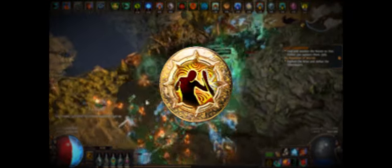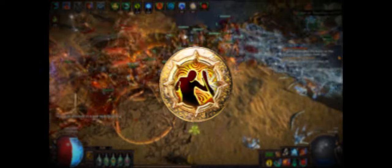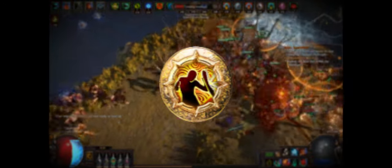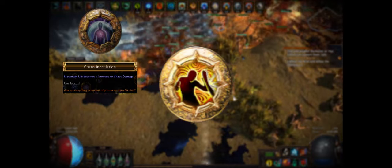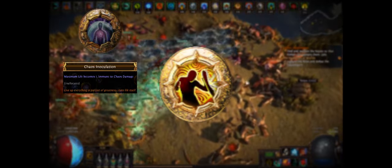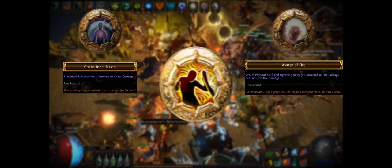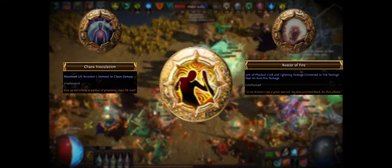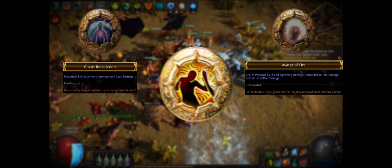The final type of node is referred to as a keystone. These big and obvious single nodes are more powerful than pretty much any other type of node on the skill tree, but often come with build-defining downsides. A build that utilizes Chaos Inoculation has to keep in mind that any investment into life, which is usually a highly desired stat, will be wasted. If you aren't doing that much physical damage, Avatar of Fire will be a hindrance more than a benefit. However, both of these nodes come with significant upsides that can be a massive power boost to a build that can properly utilize them.